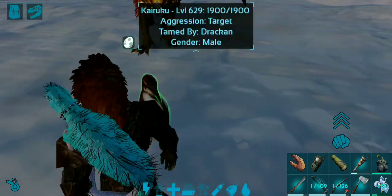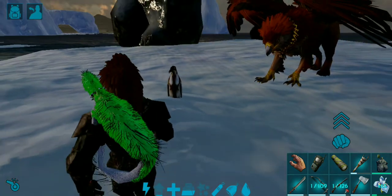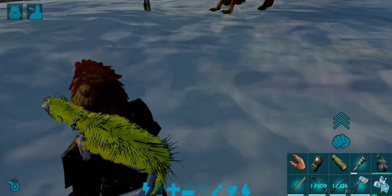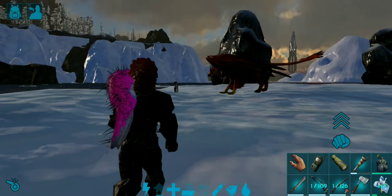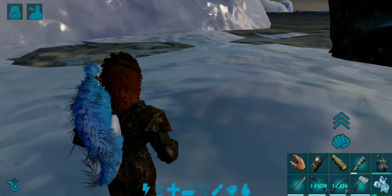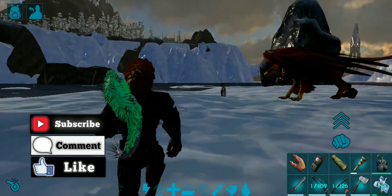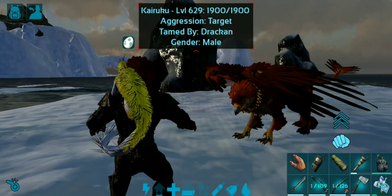While the Dimetrodon does not have a headshot multiplier, the Kairuku does — so even with the long neck rifle, try to avoid headshots because they will die. For both of these guys you can only efficiently use the long neck rifle to knock them out. Alright guys, that'll be it for this one — if you found this helpful please punch the thumbs up and subscribe for more content. I'll catch you with the next one.